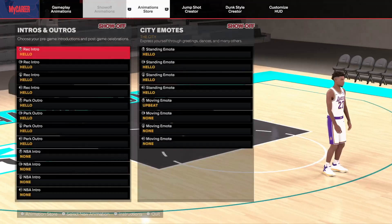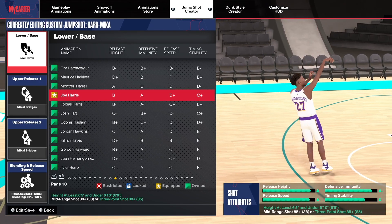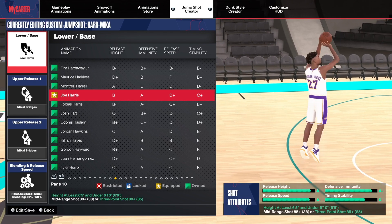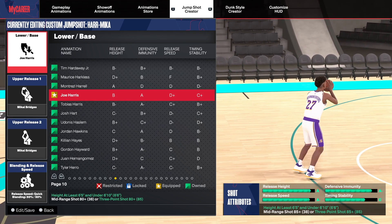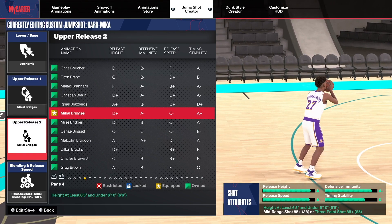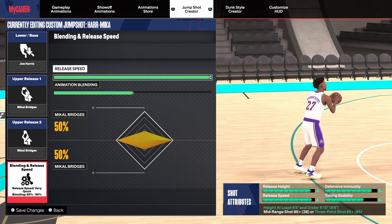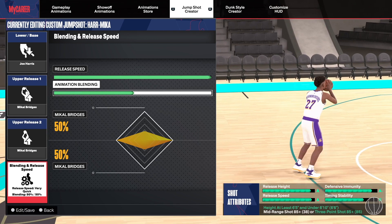I'm gonna show you guys the jump shot right now. I've been testing out a lot of jump shots with this build, and for this jump shot I'm using this one right here. We have Joe Harris for the lower base — you need a three-point shot of 85 or mid-range shot of 85. We got good grades on the jump shot: release height A, release speed A, defense immunity A, and timing stability B. Mikhail Bridges is upper release one and I did the same for upper release two. I always do the fastest on my blending, 50/50 on the animation blending.